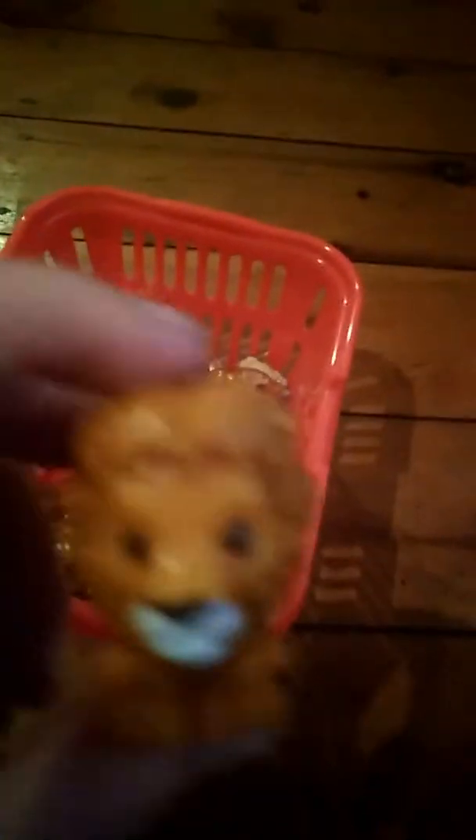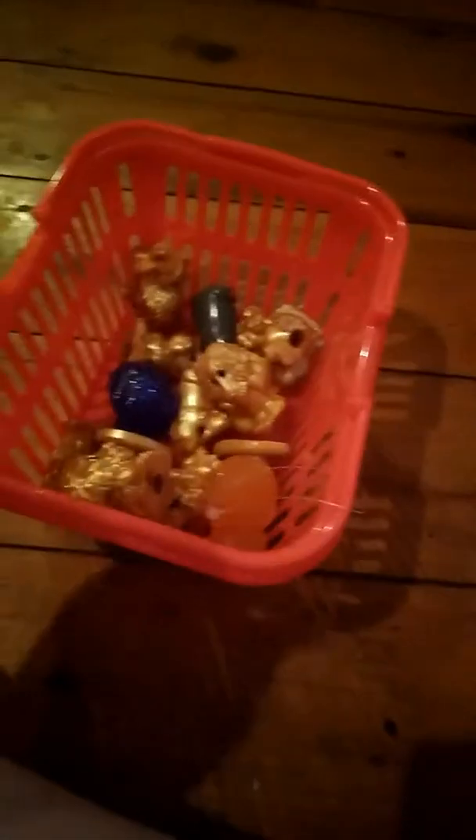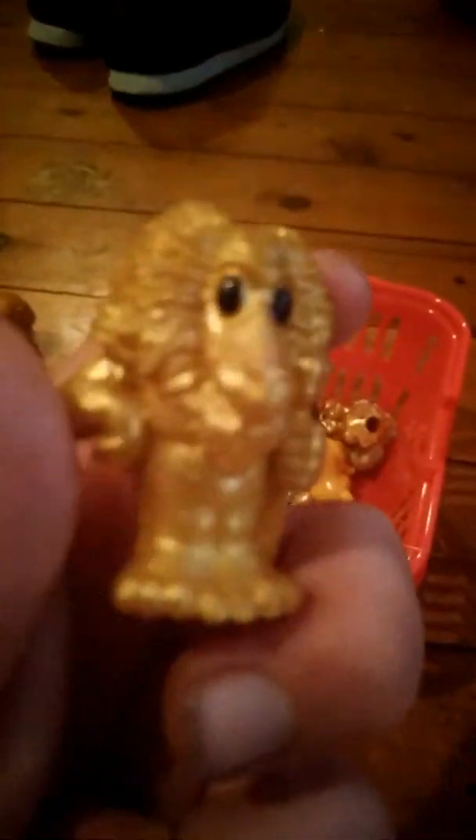Let's put that one there. These are new ones — I forget his name, but this is a gold version. I think the pencil toppers, you can put them on pencils. This is Spirit Mufasa — that's really cool. He has glitter on him, that's cool.